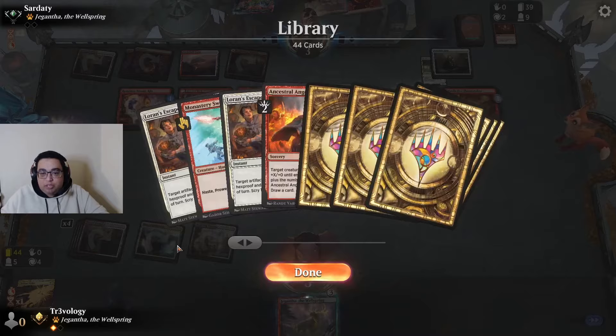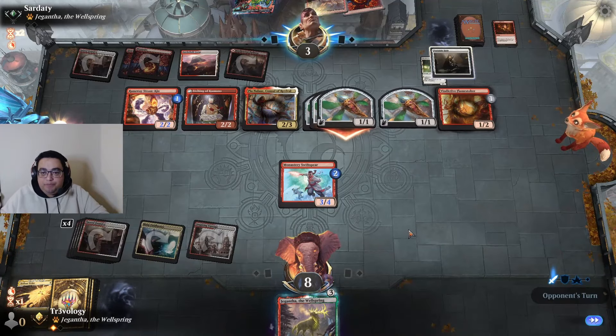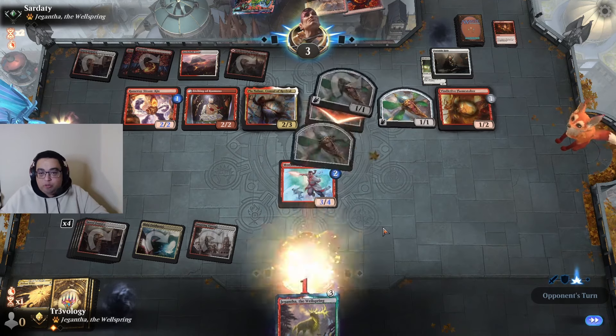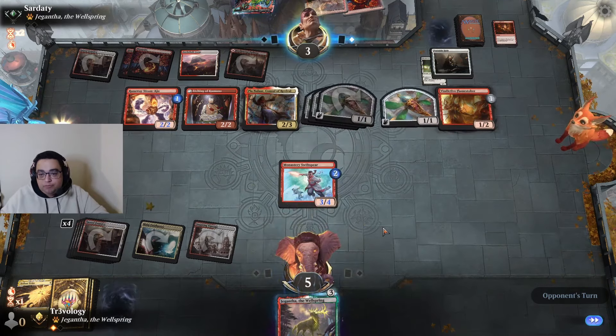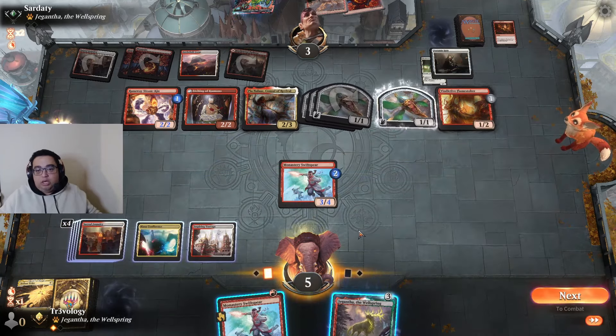The Anger was for a mulligan. I'm going to get one of the Loran's Escapes. I feel like we were looking to draw a Monstrous Rage and then for them to also block poorly — not impossible. We got that. Alright, game three.